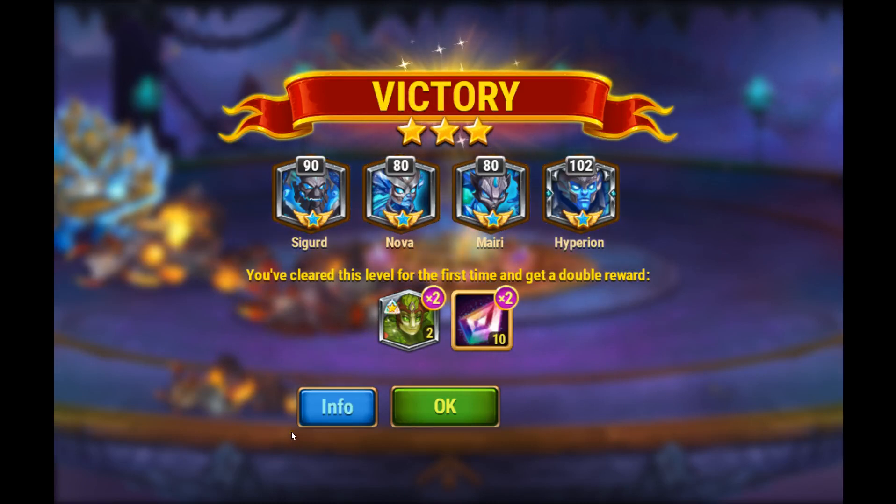That's pretty much how you do it. The main thing is just use Nova to take out Araji as he's raising to fire, and you can just wait on it. You don't need to panic and press your buttons right away — you can just wait.